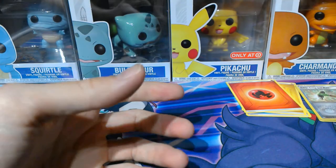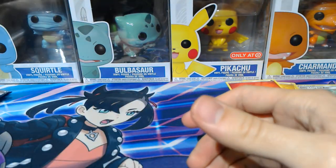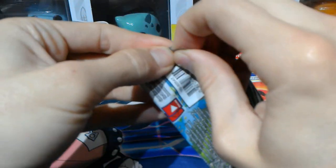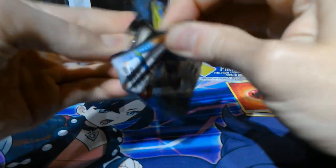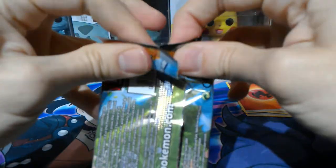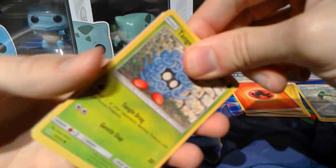Man, that was a stacked box — two full arts and a holo foil, one of which was a Rainbow Rare. Wow, that was a pretty good box. Alright, so this is the second box, consisting of three packs of Unbroken Bonds. No Tag Teams yet, which is quite alright, you know — no big deal.